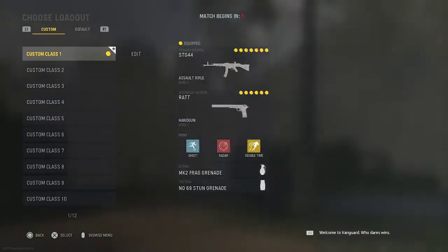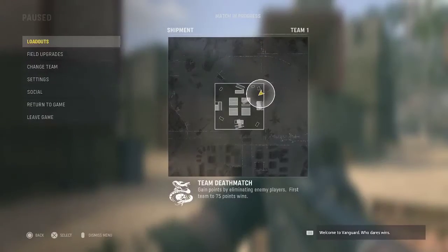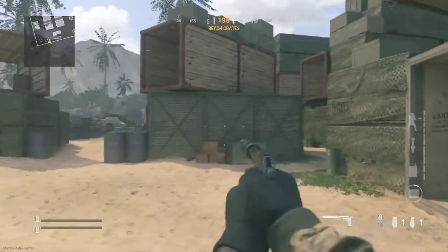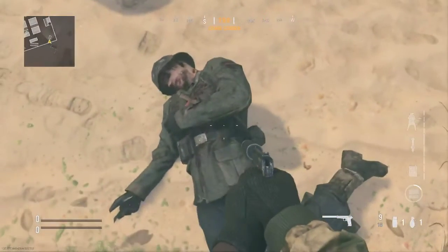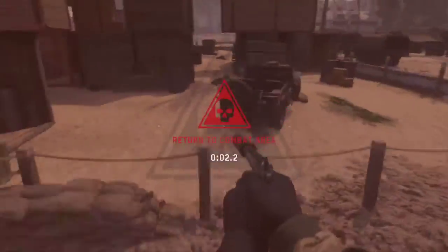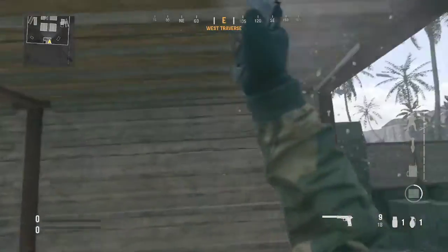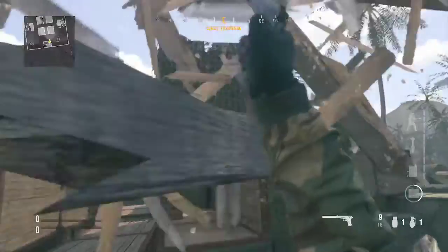As you can tell, the STG-44, the M1 Garand, all these guns look similar. Shipment looks remastered — yeah, you can climb up and there are dead zombie bodies, which doesn't make sense to me. You can climb up, you can go out of the map. You can hit these wood sections to jump across from a cargo container to a cargo container.